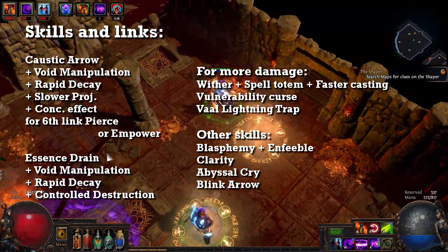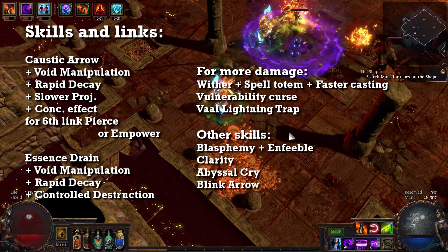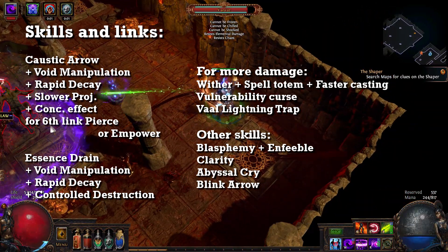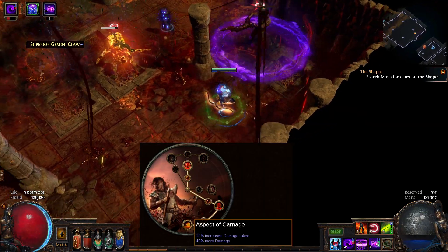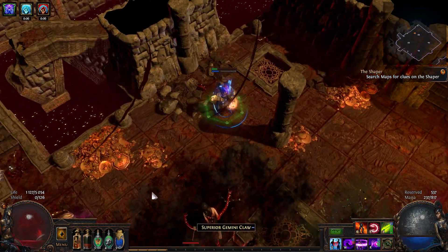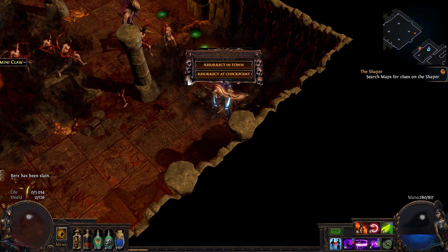I'm using Wither with Spell Totem, and I should also be using Lightning Trap but I don't have it for some reason. I'm actually using a second curse — Blasphemy linked with Enfeeble — to get some more survivability, and also Clarity Aura because I hate clicking mana potions. Flame Golem increases my damage a bit more, and Abyssal Cry I use mostly for the heals. As a Berserker, I first went for Aspect of Carnage to get more damage, and then Warbringer to get heals from using Warcry. For the Uber lab, the only thing left is Rite of Ruin.